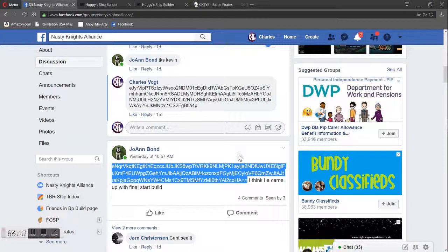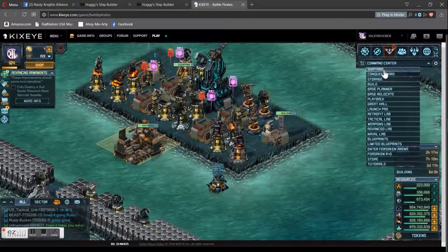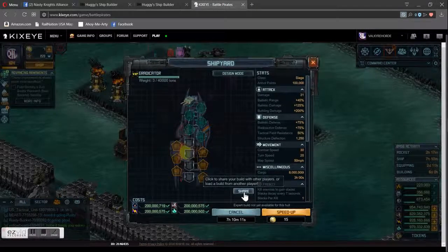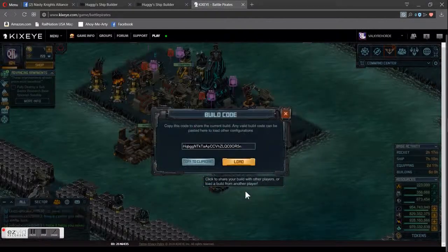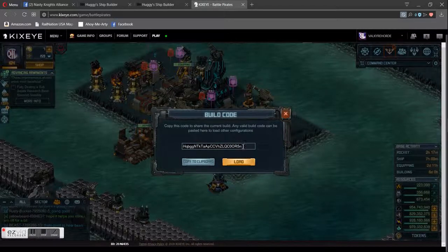Go into Battle Pirates, open up your shipyard — conquest yard — and even the turrets, you can do it for deterrence too, I'll show you that in a minute. See here where it says 'share.' Since I'm building something, let's go to design mode, click on share, and you see that's the code for the ship that's currently building. If you look closely you'll see it's got a black background, which is different from this one.